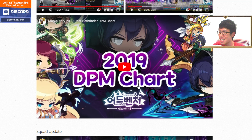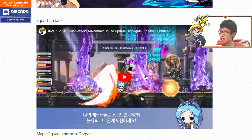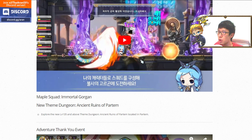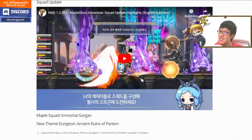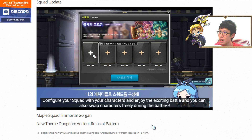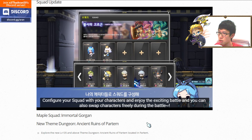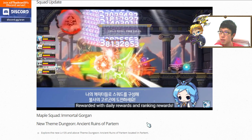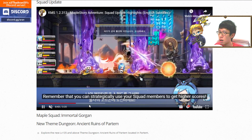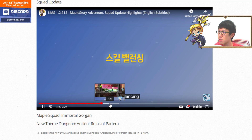For those wanting to know about the DPM chart — it's on my website, but don't follow it 100% since it's a KMS chart and GMS has different attack speed. The Squad update is coming on July 21st. Immortal Gollux is an event-based battle — a never-ending battle where your rank depends on your character's strength. You can swap between five characters.